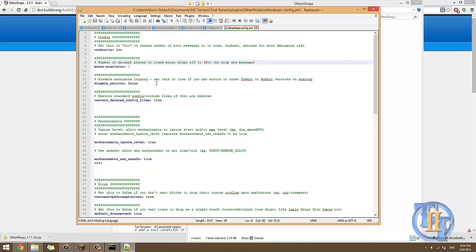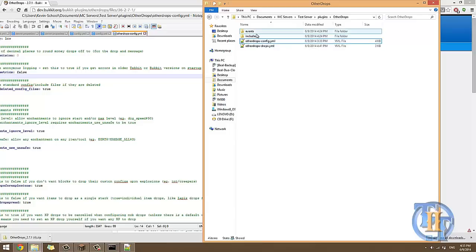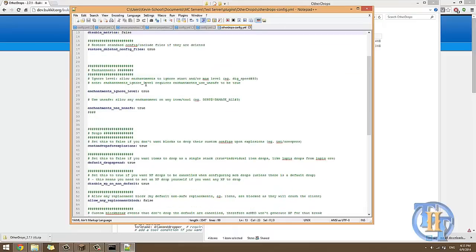The 'disable anonymous logging' option — set this to true if you get errors, which I haven't, so I'm leaving it as false. 'Restore standard config include files if they're deleted' — those are the include files, and the config is what we're looking at. Under enchantments, 'ignore level' allows enchantments to ignore start and/or max level, which is basically like unsafe enchantments. This allows you to put unsafe enchantments on items that mobs drop, so I set those to true.